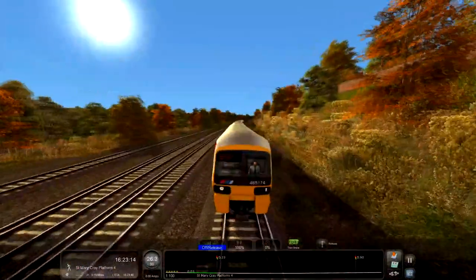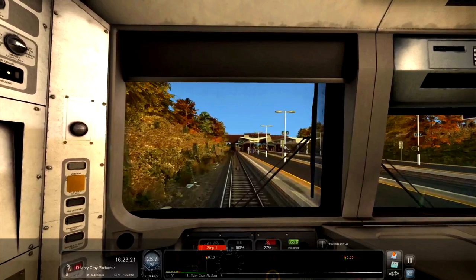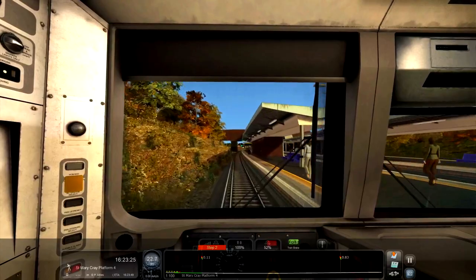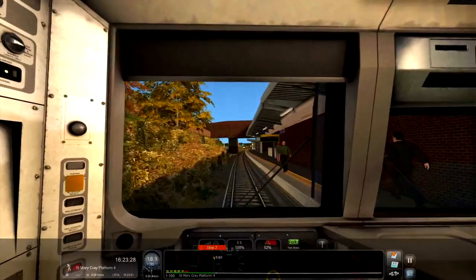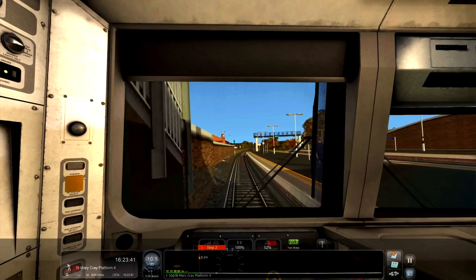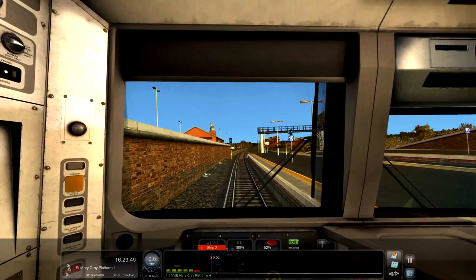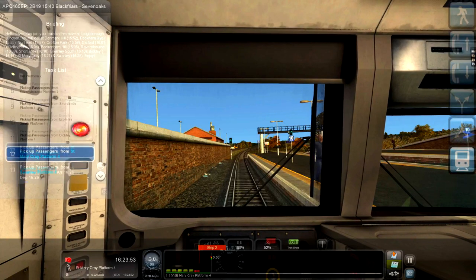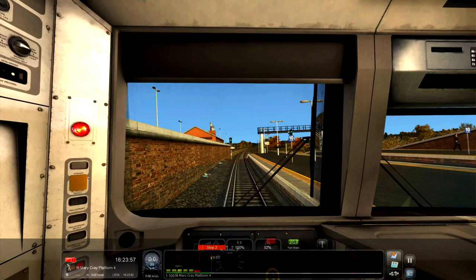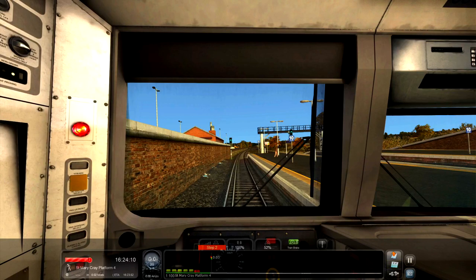It has actually brightened up for some reason even though it is autumn and coming up to 25 past 4. I would expect it to be getting darker, not lighter. But maybe the sun has come out and it has brightened up a bit. There is a digger over there doing some work. I can see a 10 or 12 car rake — so this station is pretty long. And then Swanly is only about 3 miles away — we got 2 minutes give or take to get there.